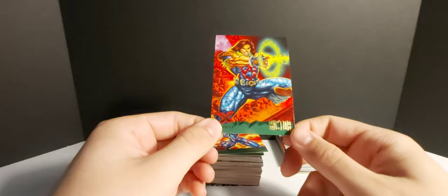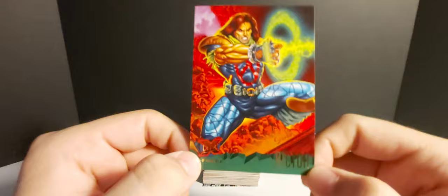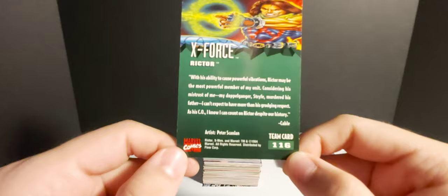Here's our first horizontal card — Archangel versus Apocalypse. That looks pretty cool. He was part of the Four Horsemen, I guess maybe he got back at him at some point. Then Extinction Agenda — Wolverine getting all tangled up, with Cable and Angel too. Pretty cool art.